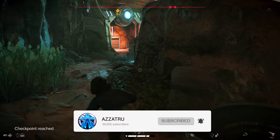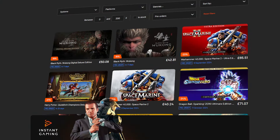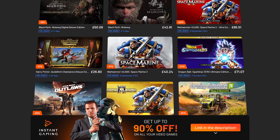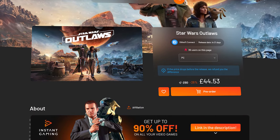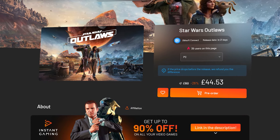Here's a quick message from today's sponsor, Instant Gaming. If you're looking for big discounts on the games you want, including Star Wars Outlaws, Instant Gaming is the place to pre-order them. Check them out using the link in the description.